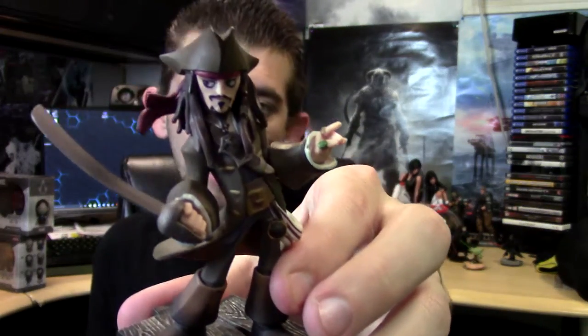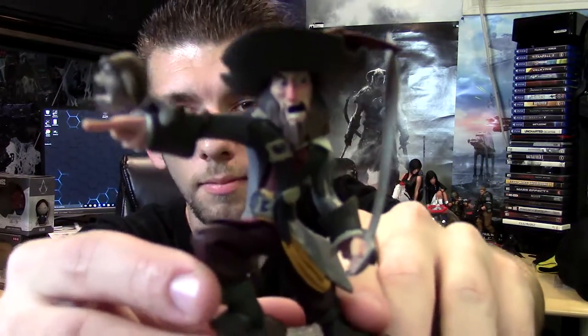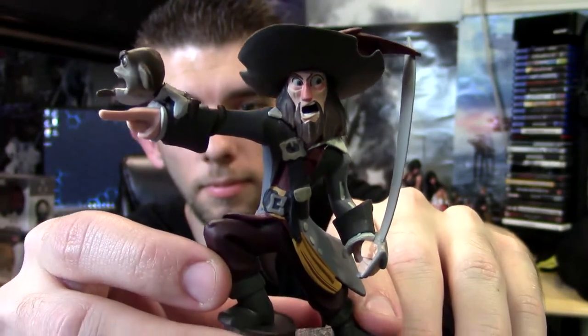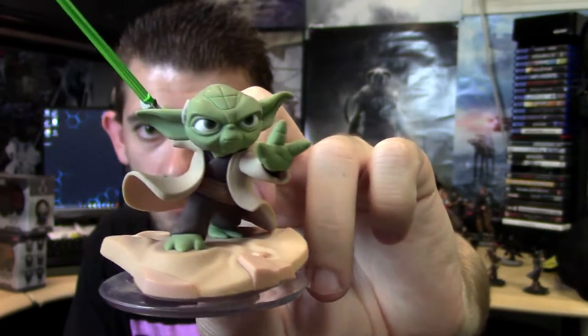From the Pirates of the Caribbean line we have Captain Jack Sparrow and Captain Barbossa. Continuing the Star Wars trend, we have some other Star Wars figures. Starting from the Rebel Alliance we have Yoda, Jedi Master — looks really, really good. I don't recall if this is one of the light-up ones; I know some had a light-up feature and others did not.